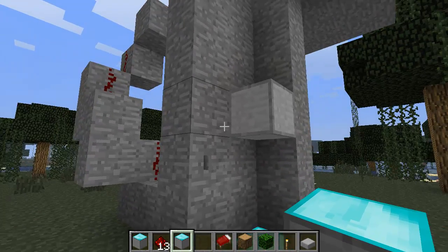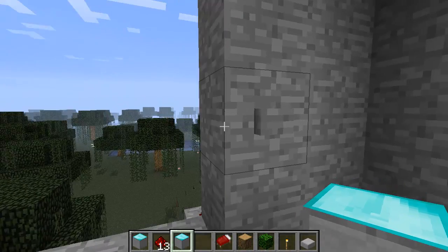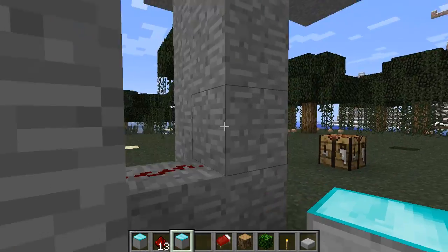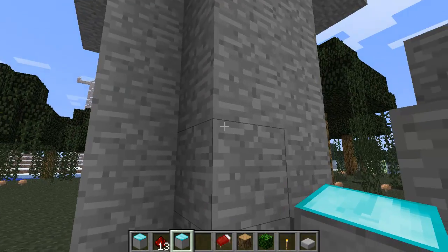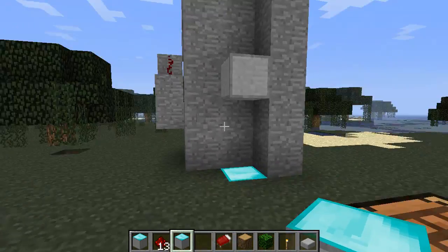If you're up here and want to make the elevator come back up, I've left a button but haven't wired it in. You wire in your redstone from that button, but the important part is it has to go to the top block this time — because the top block makes it go up and the bottom block makes it go down. That's something to note.